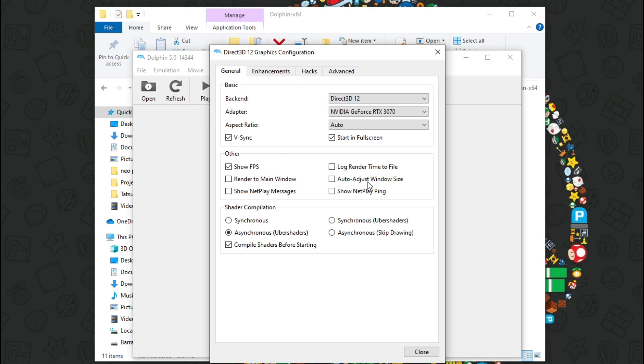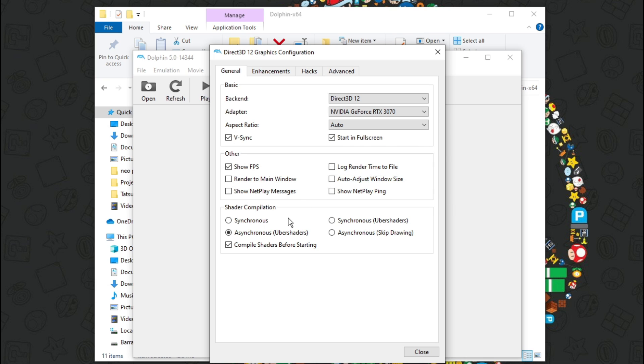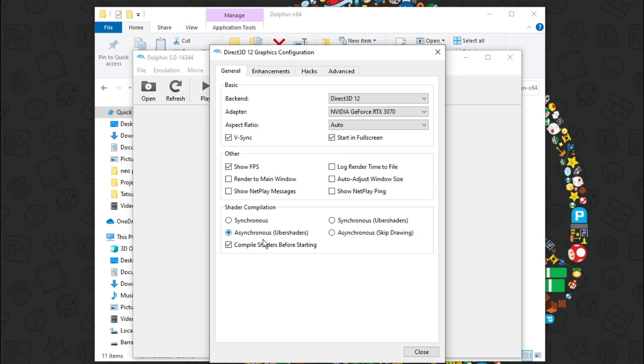The shader compilation setting is what I changed to get the best performance. I saw people suggesting Synchronous uber shaders, and that seemed fine for the most part, but it was giving me stuttering — when I would do a special move in Tatsunoko, the sound would stutter. When I switched to Asynchronous uber shaders and compile shaders before starting, that ironed it out. Those are my settings for the general tab.